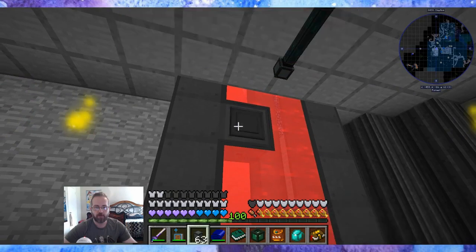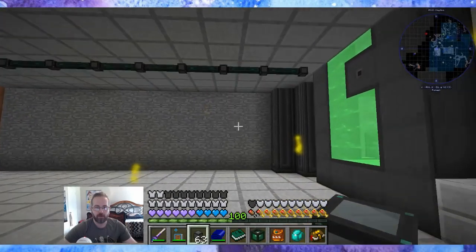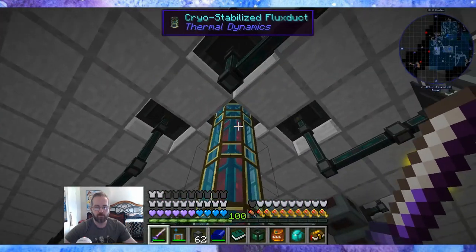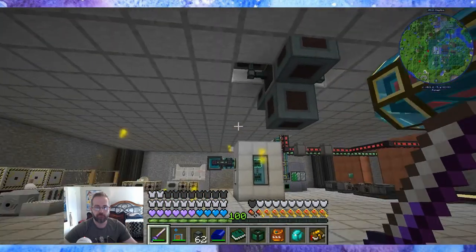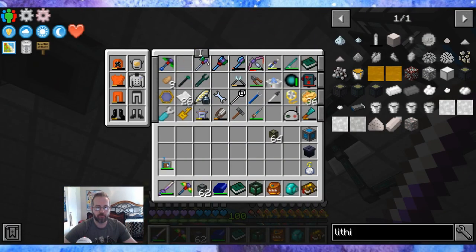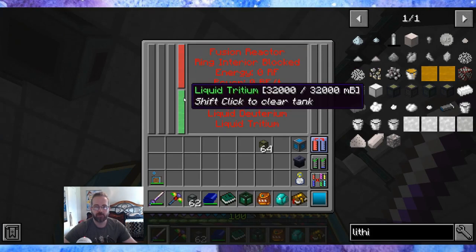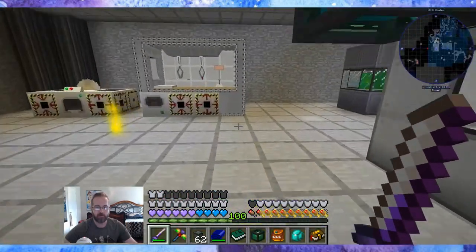Set you to extract, and then set this guy here to extract as well, and now the unit should have fuel. Let's see if I can access the unit from down here at all. Let's grab a pickaxe because I know I'm going to need it. Let's chip just this piece away so we can access the unit. It is now full of deuterium and tritium — perfect.